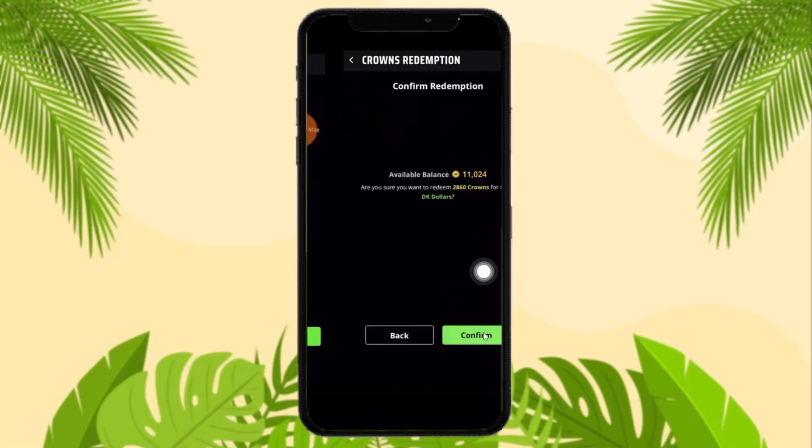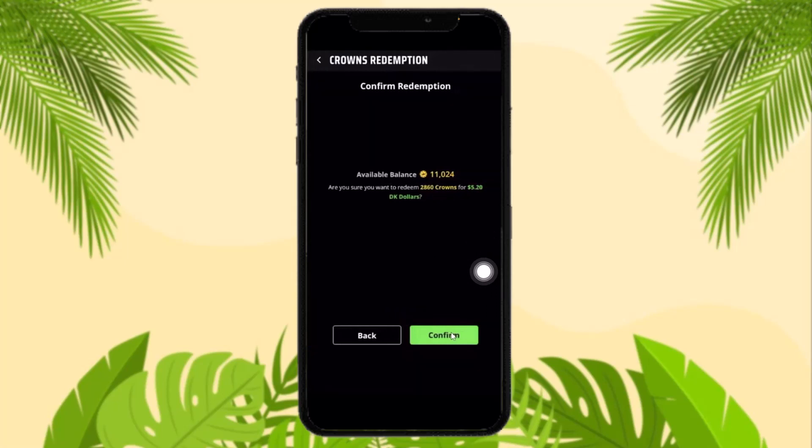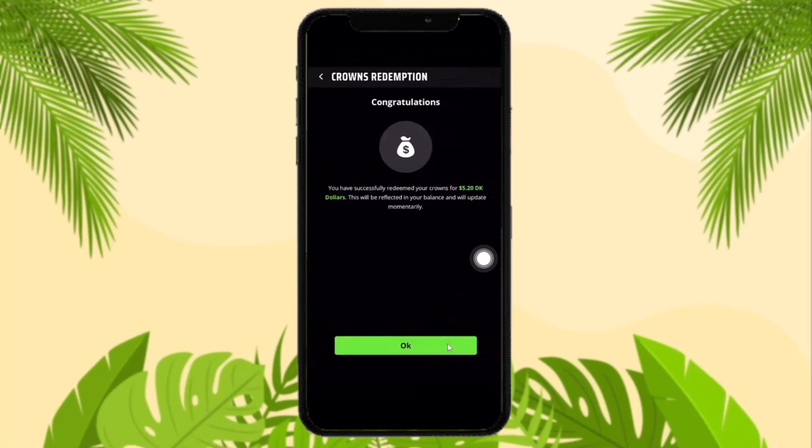Once you have selected the amount, simply tap on Redeem. You will then be asked for confirmation of your redemption. All you gotta do is tap on Confirm, and you have successfully redeemed your crowns.